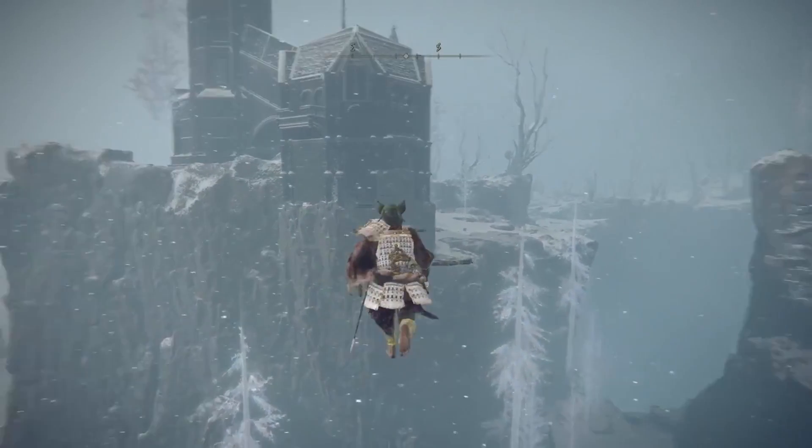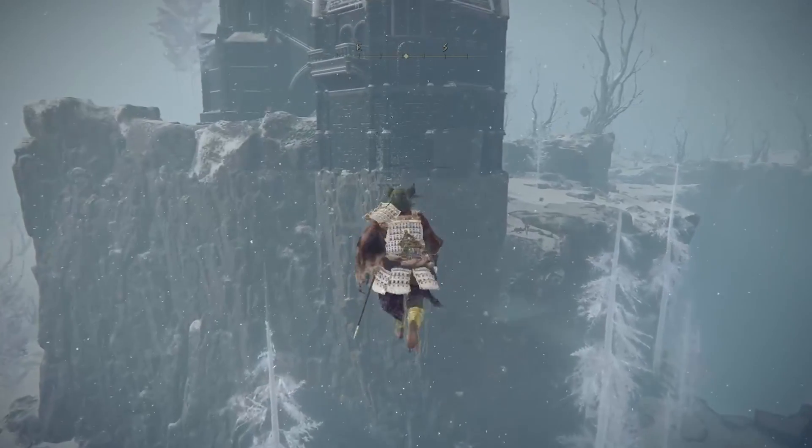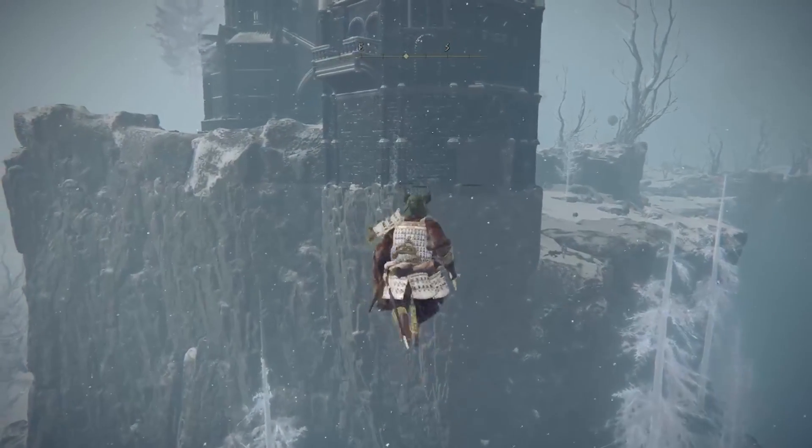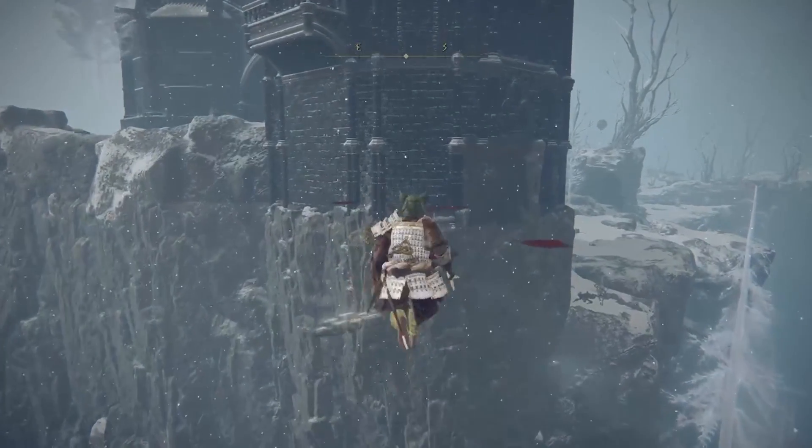There are a couple of ways to make it over the bridge. The first is to use rainbow stones in order to find the hidden path. The second and quicker way of the two is to look for the fog that appears as you are crossing the bridge.